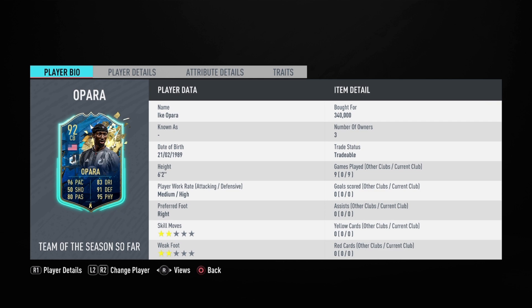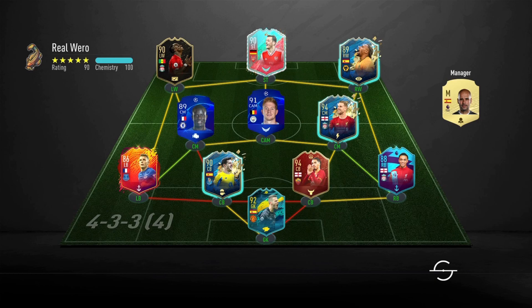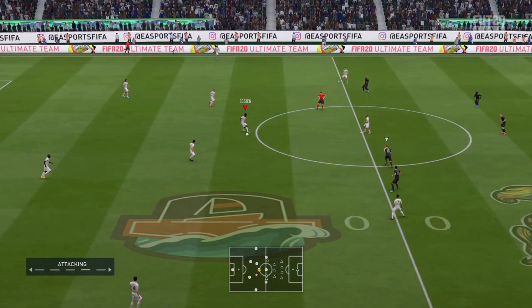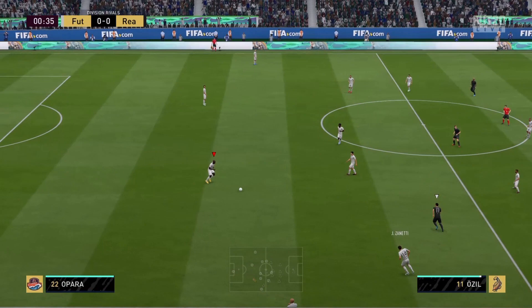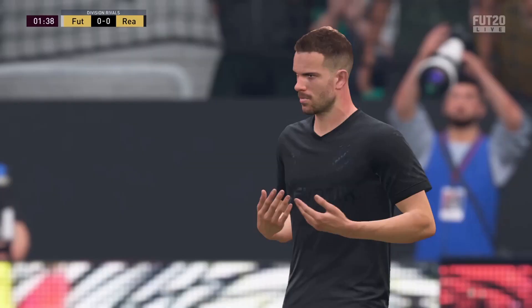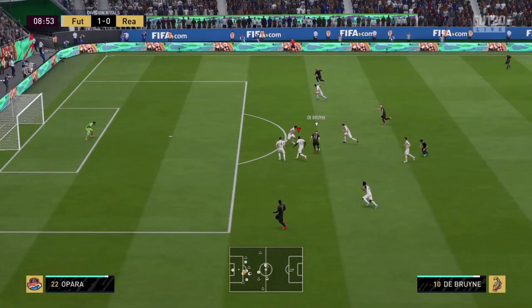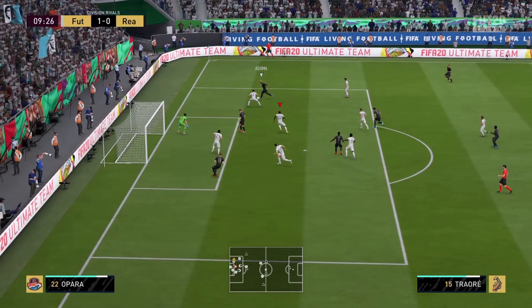Traits are injury prone and power header. Can he live up to the hype as the most broken defender in FIFA 20? Let's get on to the review. The great wall of FIFA 20, the great wall of the MLS — Ike Opara's 92-rated Team of the Season card is tremendous, the best center back I have reviewed this year. I'm not saying he's better than Barrán or Van Dijk — just that among the players I have reviewed, Opara trumps them all. I've reviewed Upamecano TOTS, Ramos TOTS, and more.